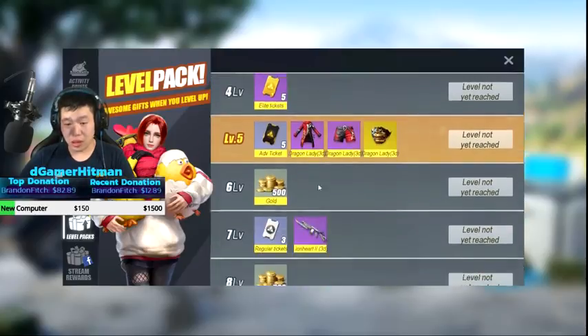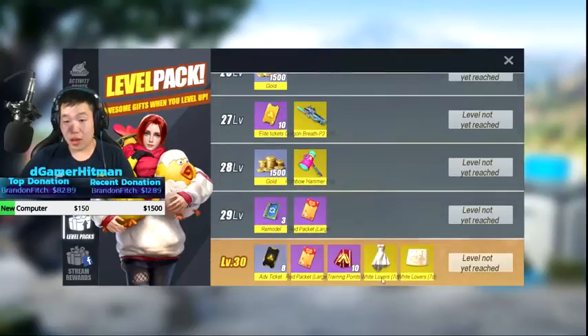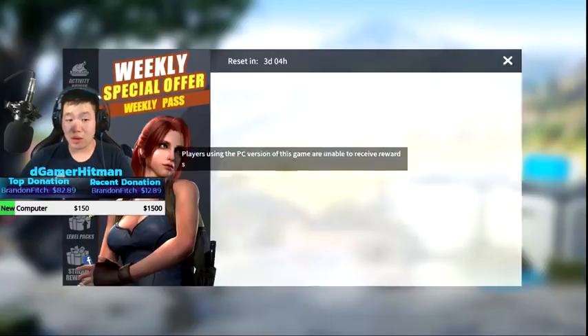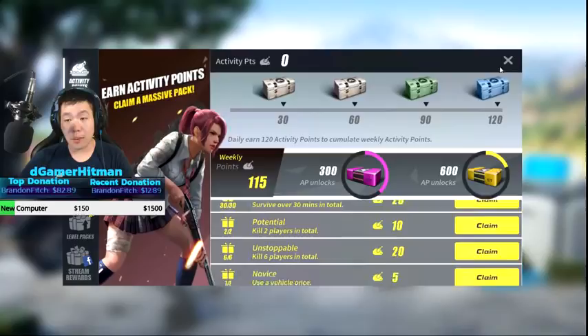I also want to mention there is a level-up pack. As you level up you get some cool stuff - at level one you get the posters, the Lady Dragon, all the way up to the highest level where you get Dragon Breath, Wukong, and a nice Rainbow Lucky Hammer. That's actually pretty neat. There's also a stream reward which you can't claim because I'm on PC, which is unfortunate.